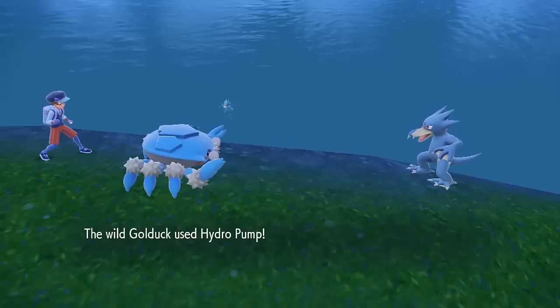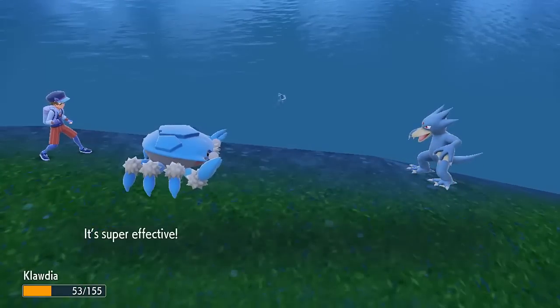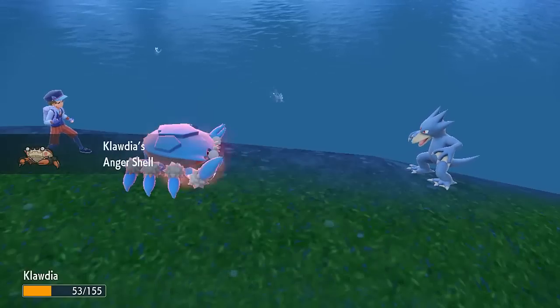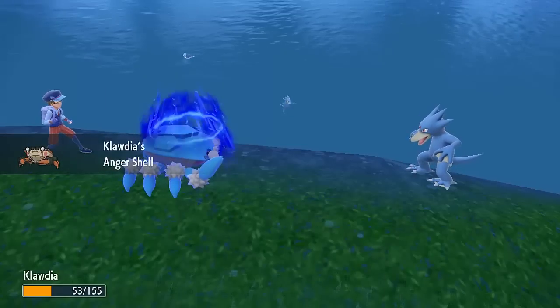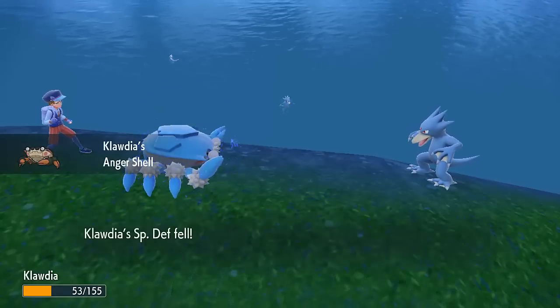But fortunately, it does have a new signature ability in Anger Shell. This gives it a plus one attack, special attack, and speed when its HP drops below half. Unfortunately, that also comes with the downside of dropping its defense and special defense by one stage too, which I kind of think is unnecessary for a Pokemon with such mediocre stats.